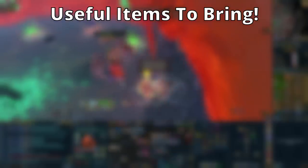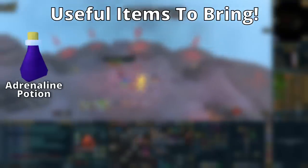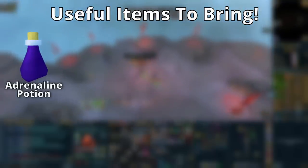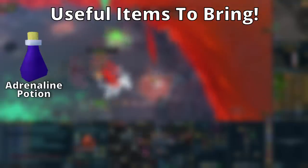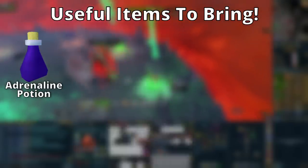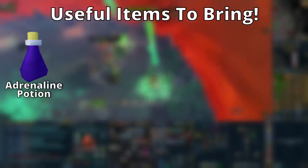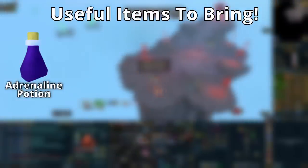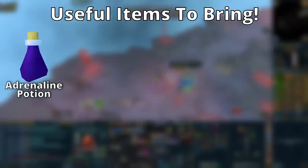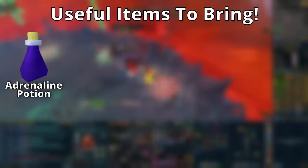These items make such a massive difference — as soon as you start using them you notice it immediately. The first one is an adrenaline potion. I'm not going to cover overloads or prayer renewals since I assume most of you are already using those. An adrenaline potion has been missed in most coaching videos I've done. You want to take one because it increases your adrenaline after using ultimates like Death Swiftness, Sunshine, or Berserk.